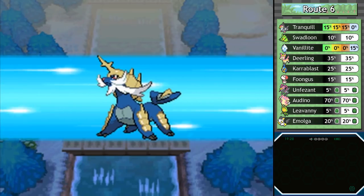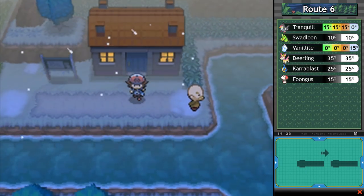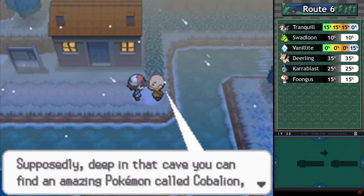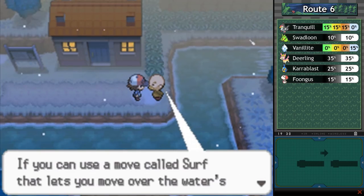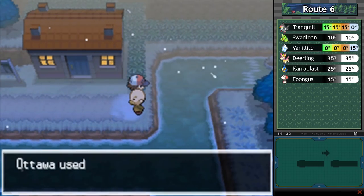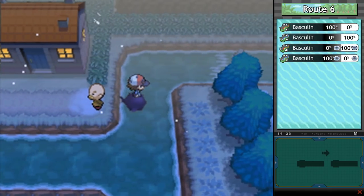I'll meet you guys a little bit further to the north by the healing house. This old man on Route 6 tells us about a place called Mistralton Cave. Supposedly, deep in the cave you can find an amazing Pokemon called Cobalion, who is said to have protected Pokemon from a sea of fire in ancient Unova. With Surf, we can maybe find Cobalion — we're going to follow that tip and go on an adventure seeking out this legend.